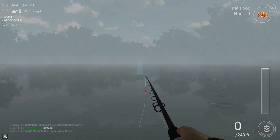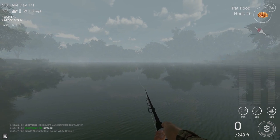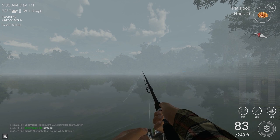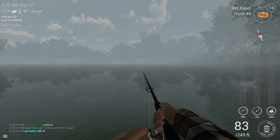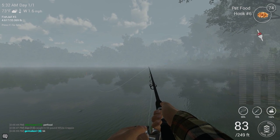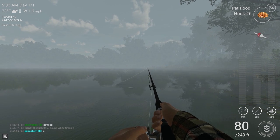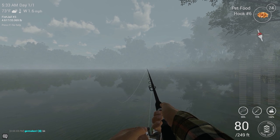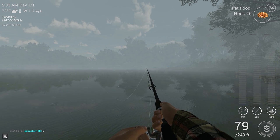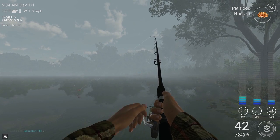Reel it in, toss it back out there, or keep it if you want. But the pet food is, in my eyes, relatively inexpensive. You get, I think, 50 pet food when you buy some. Going through the pet food is not a real big deal — it's not like minnows or shrimp or baits of that nature, where they're more expensive. And if you lose a minnow or a shrimp — looks like I got something else hitting this again. That took it under. Doesn't feel like it's got much fight in it — this is probably another sunfish.